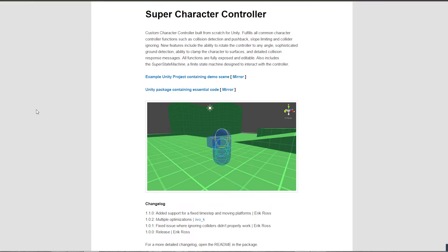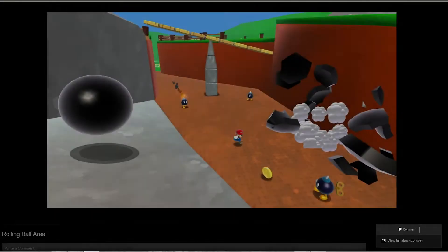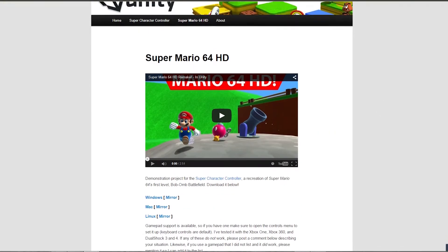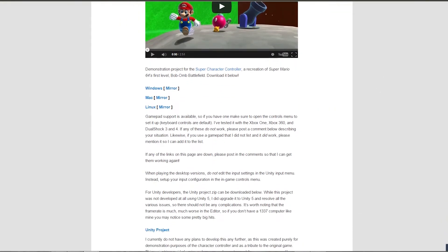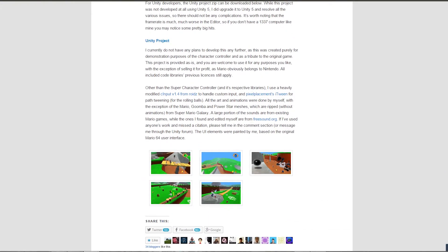At its core, this is just a demo of Ross's super character controller for Unity. He's created a lot of the elements you see himself, and he's ripped a few things from Mario Galaxy, like the Mario model. The developer is also very clear that this is only a demonstration and he has no intention of taking the project further.